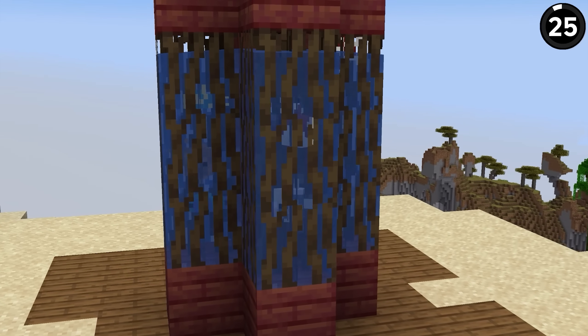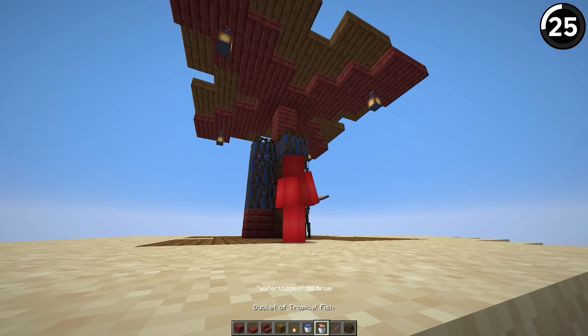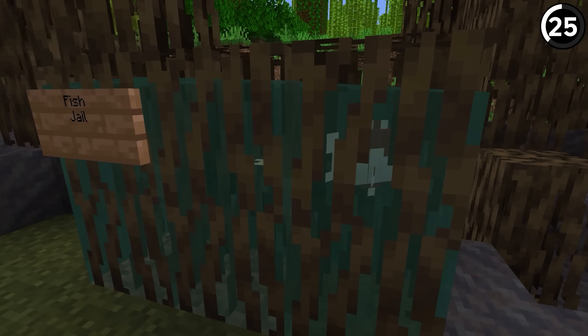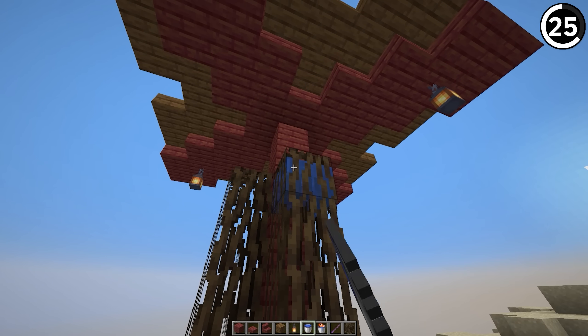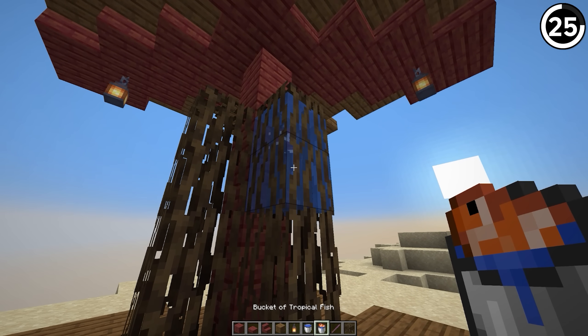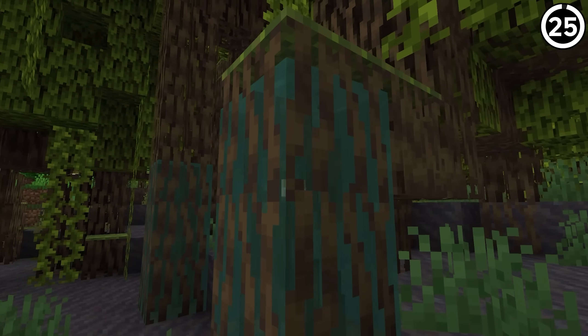You might not see it, but there's actually a fish living inside of this block. You can waterlog mangrove roots and the water doesn't flow out, meaning a fish can live safely inside. All you have to do is place a tower of two root blocks, fill the top one with regular water, then the bottom one with a bucket of fish. After that, break the bottom block and you've got yourself the weirdest fish tank.